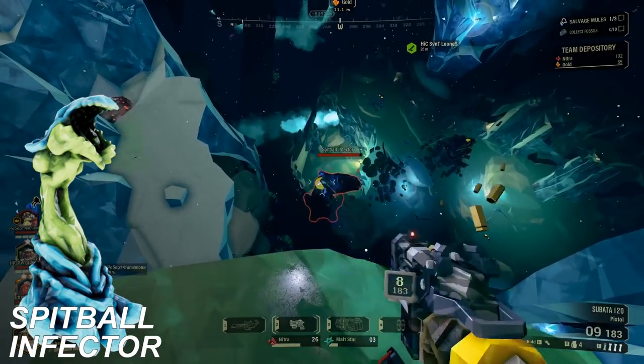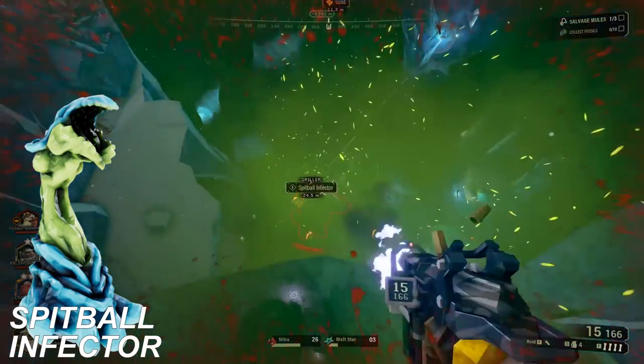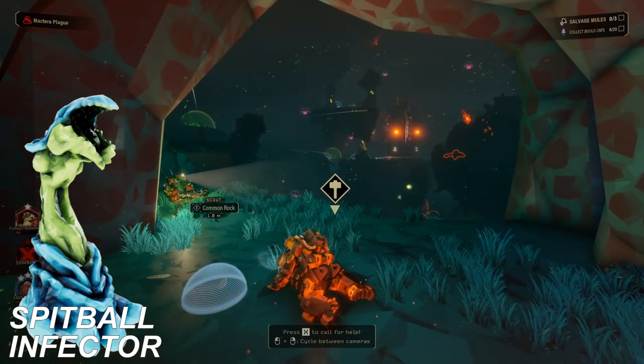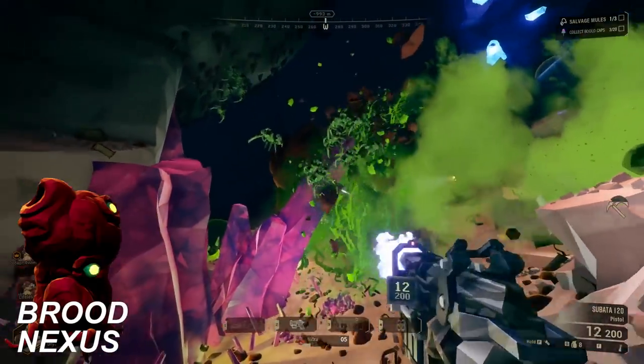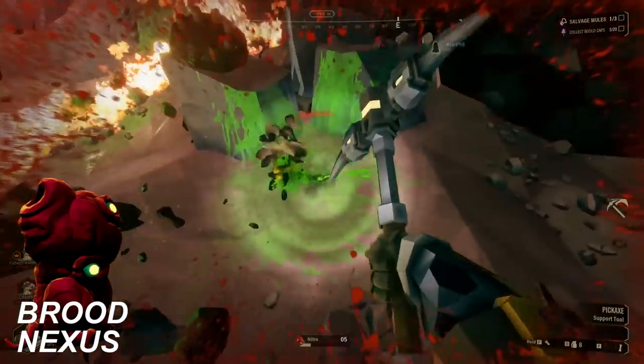Spitball Infectors will wake up and start shooting explosive spitballs at you — trust me, they hurt. Luckily, you can shoot the spitballs out of the air with your weapon. Glyphid Brood Nexuses spawn little swarmers indefinitely until destroyed, so if you see swarmers spawning regularly and attacking you, go look for a Brood Nexus that might be nearby.